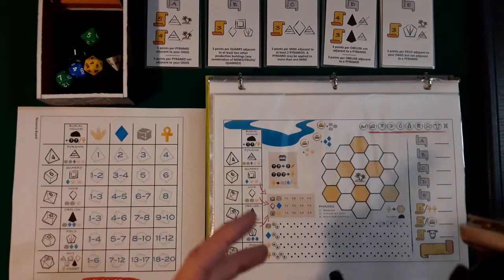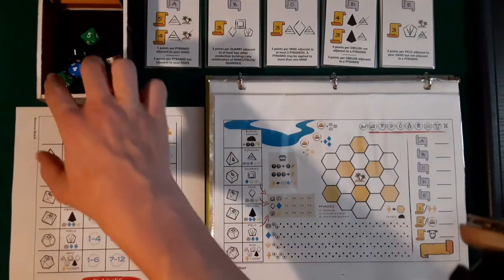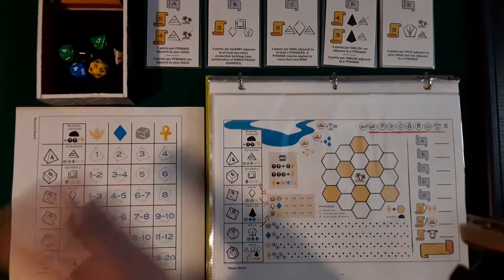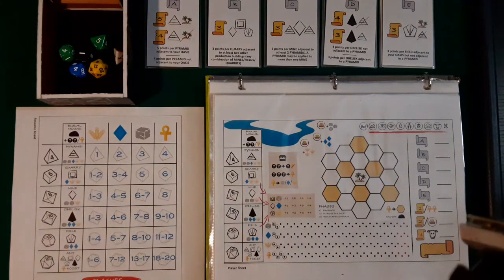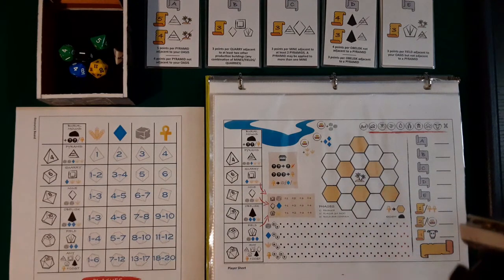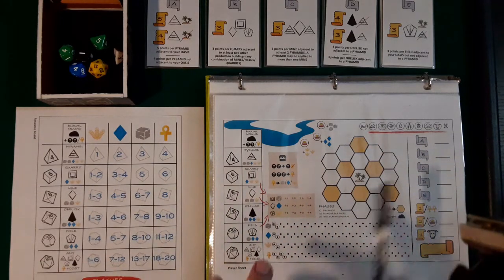Of course you're trying to collect as many points as possible. How the game works is you will roll all these different shaped dice, put them on this dice sheet that's going to show what resources you get each round and what buildings you can build, then you're going to pick one building and build it onto the map. You collect resources that you need to spend to build that building. There's a bunch of other stuff on the map too. At the end you score everything. We're going to go through the rules as we play, so let's get right into the game.